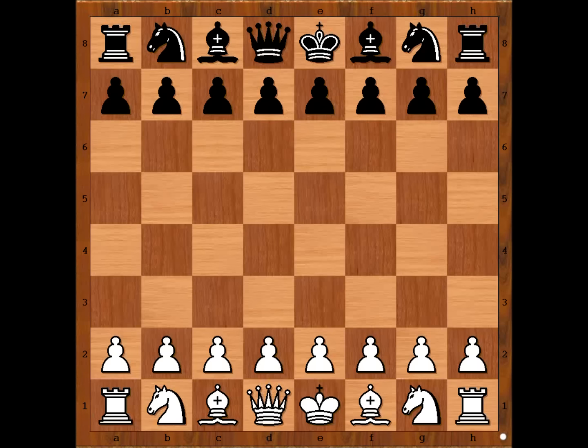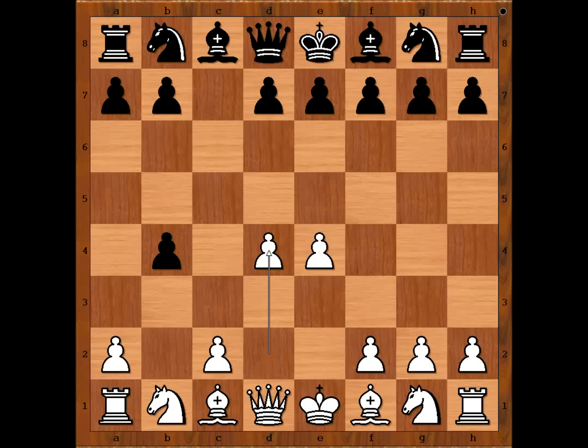Alexander Alekhine had the white pieces and started with e4. Carlos Portela played c5, the Sicilian Defense. Now b4, the Wing Gambit — c takes on b4, d4, and black to move, Carlos Portela played knight to f6.